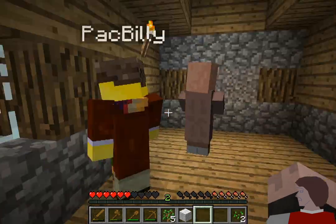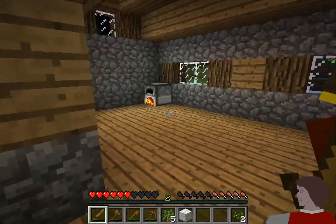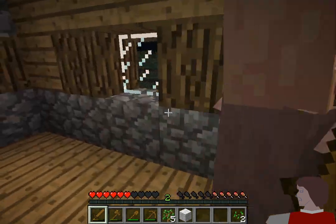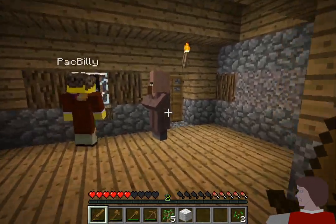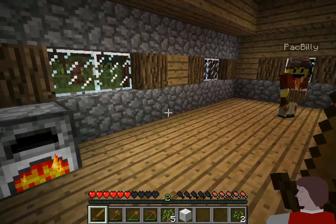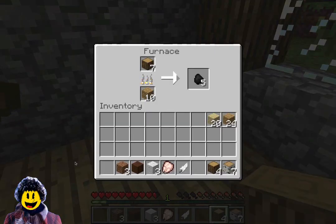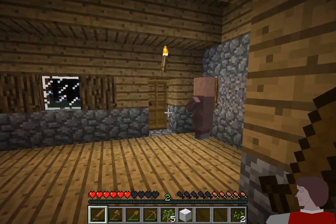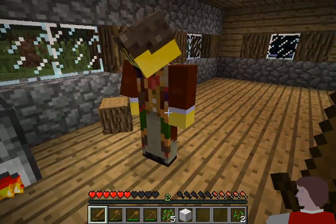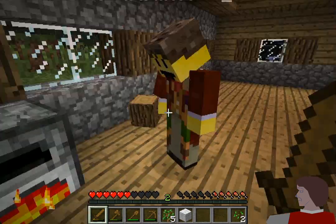Zombies are trying to bash down the door! They can do that — it's been updated. If this idiot hadn't gone up to the door they probably wouldn't have noticed. They must not be bashing on our door. If they come in I can put stone over the door. Right-click on the furnace to look inside — you can see the wood on top. If you do that it makes charcoal. I remember watching someone else do this — they were cooking food, not making charcoal.